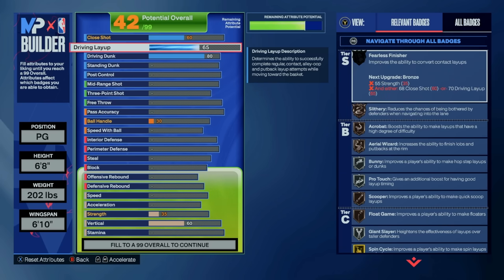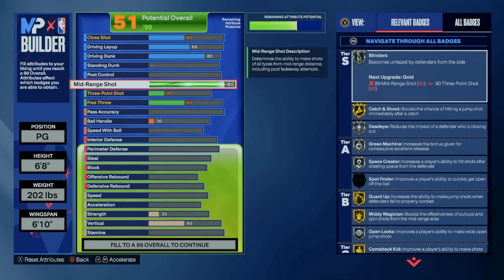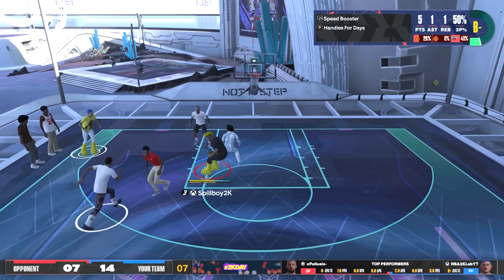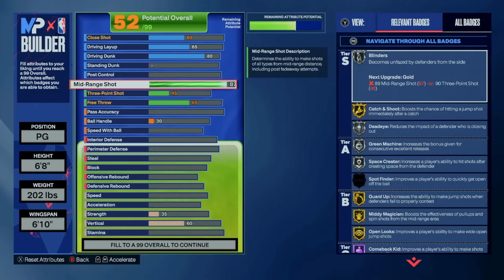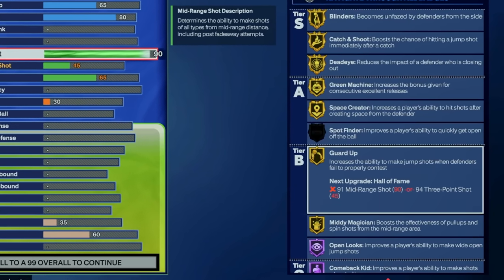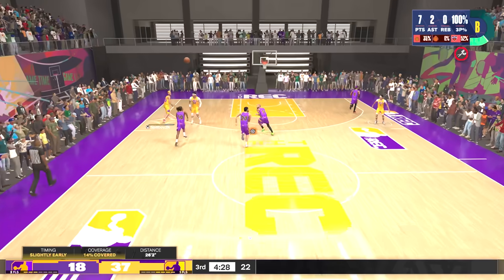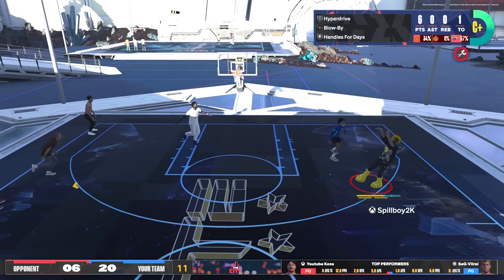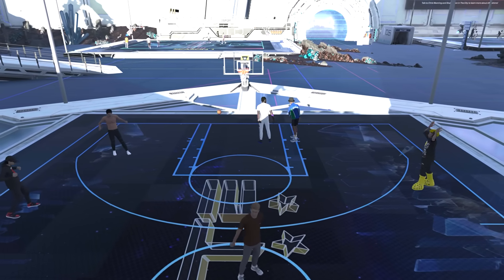Moving on to shooting, we have a 90 midrange rating, which is a lot higher than I'd normally put on any of my builds, but in NBA 2K24, I personally feel the midrange rating is worth upgrading, as it doesn't cost as much as it did last year. The key part of upgrading midrange is to unlock the badges needed to become a great shooter — I'm getting access to badges like Hall of Fame open looks, gold blinders, gold deadeye, gold green machine, and a bunch of others. If you didn't want those badges on Hall of Fame or gold, you can maybe lower midrange to an 86 for at least gold open looks, but I personally feel the 90 is worth it, and it's also going to unlock most jump shots.